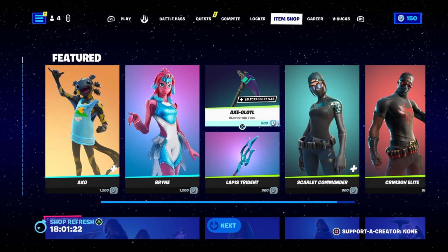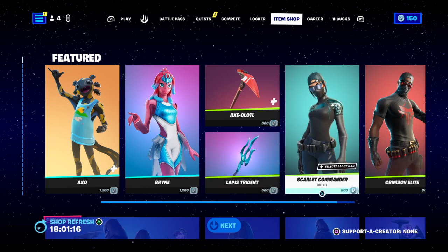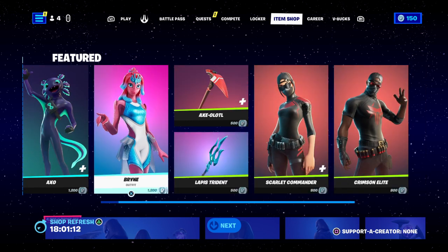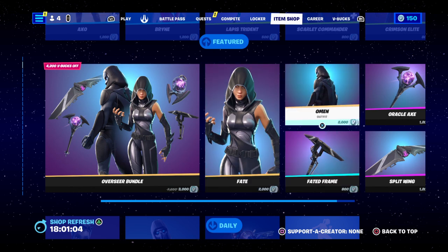You've got the AXO-LTL for 500 V-Bucks, the Elapsing Trident for 500, Scout Commander for 800, Crimson's Elite for 800, the Overseer Bundle is back for 3000 V-Bucks, and Fate is 2000.